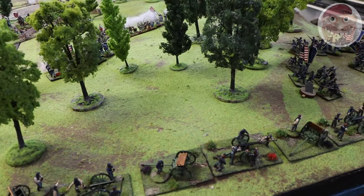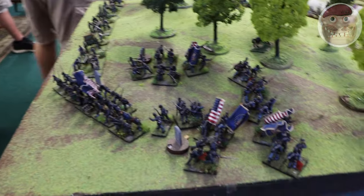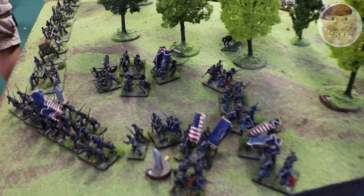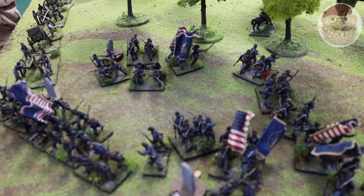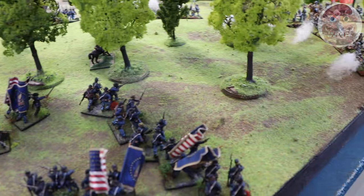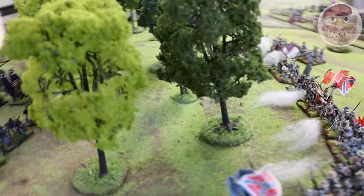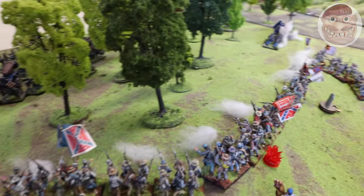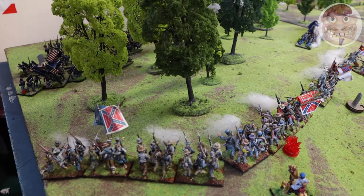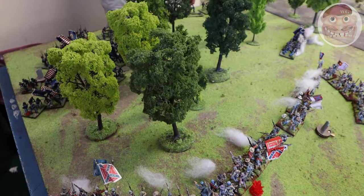In 1862 in particular there wasn't very good command and control. There weren't many good staff structures within the high command. When Lee took over the army after Johnston was wounded, Lee would give his orders and then the men would rush off to do them, but basically no one would actually go and check they were being done — there was no operations officer like in today's armies. Because of that you'd often get brigades going down the wrong road, arriving out of a wood behind their own friends or on the flank of the enemy. That's the idea of this.